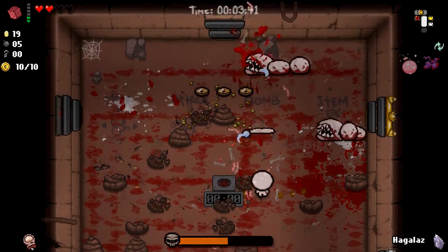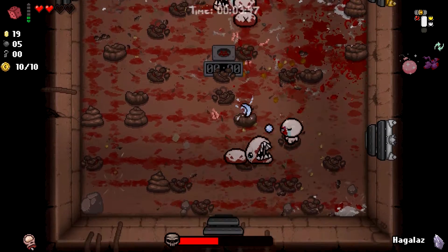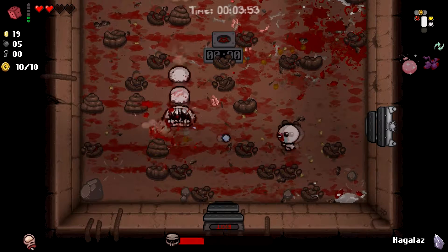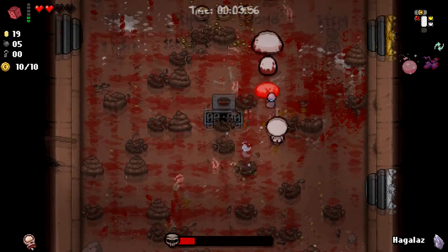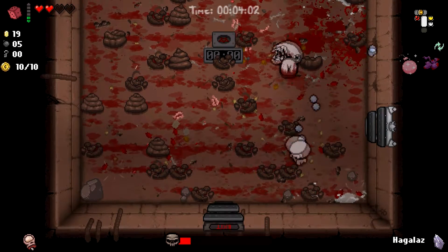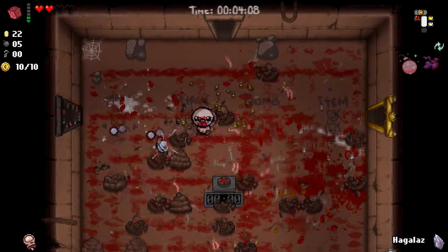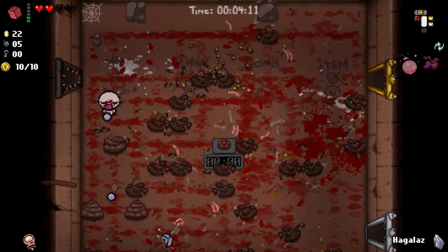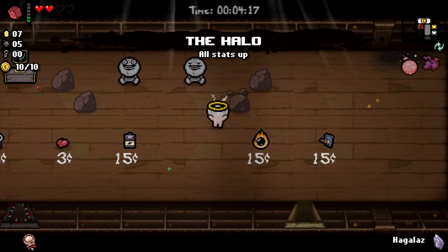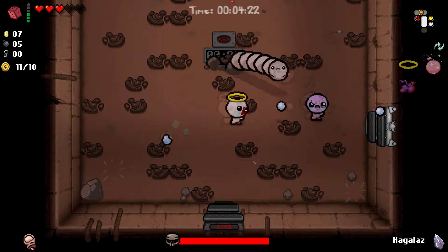There's a tendency to get a non-item devil deal on the first floor, which can send you into angel rooms where they give you coins — while not bad, it precludes us from getting more items. I like to get items in greed mode. That's another plus for greed mode — you just get way more items, and if you can make some kind of synergy or combination work together then generally you're in a really good place. We're gonna go ahead and buy this damage upgrade — all stats up, that's pretty sweet.